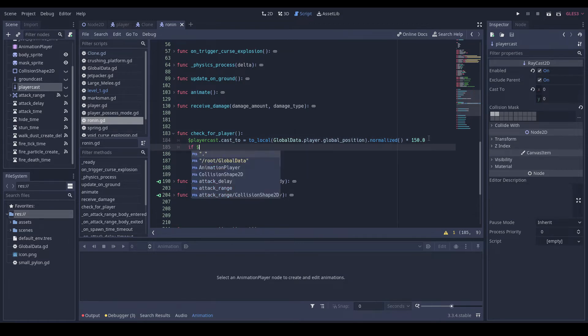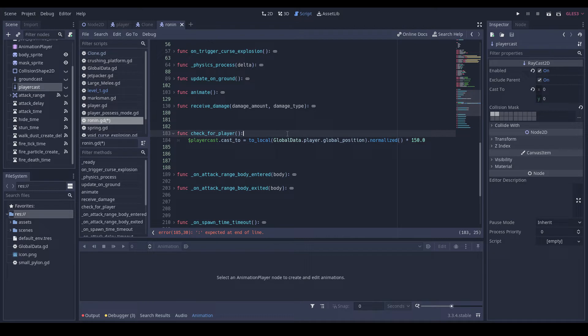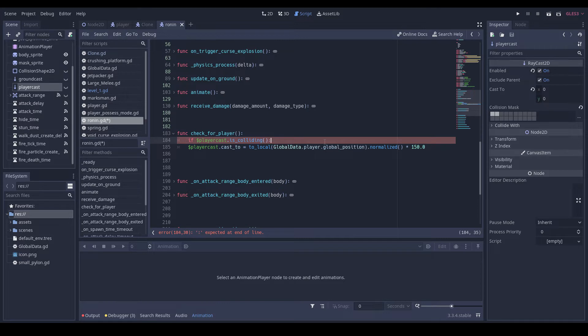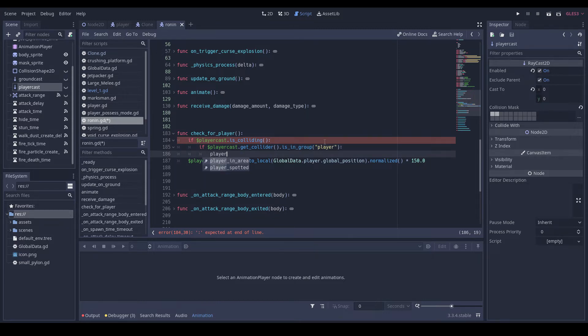If money player_cast dot is_colliding — and we actually need to put this in front of this, just before we try and update its position. Then I will do: if money cast dot get_collider dot is_in_group 'player', player_spotted is equal to true.